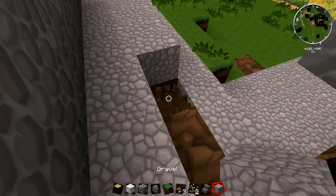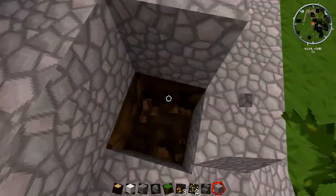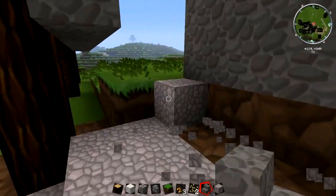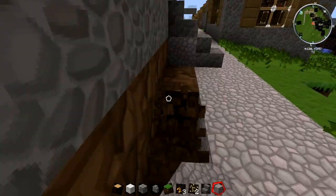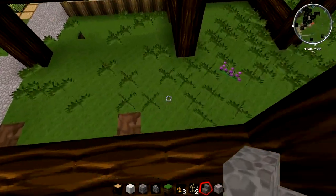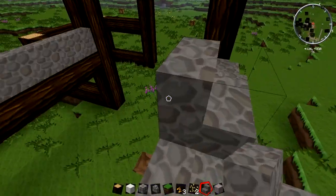I don't know if you guys heard — I think it was Etho, no, Sethbling — there's gonna be some changes in survival which I'm not really happy about. Like now you can't keep on whacking your sword; you have to wait and go 'eugh.' It's Minecraft — it's not supposed to be real life at all, just saying.